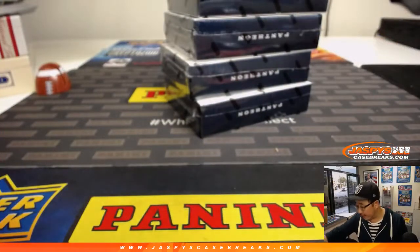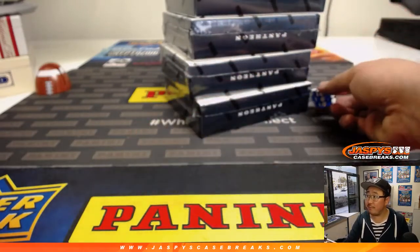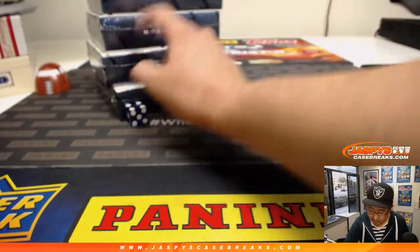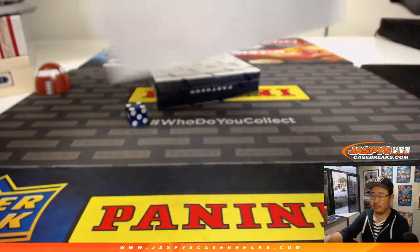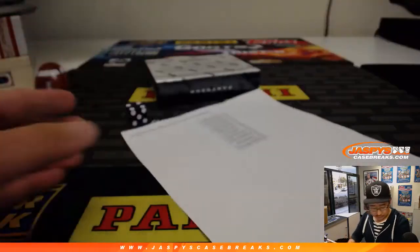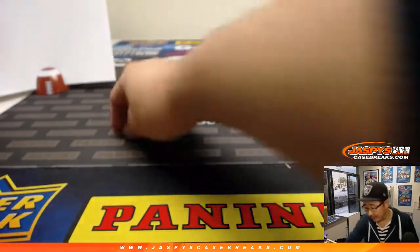We're going to roll the die to see which box we'll do. I like that one right there — one, two, three, four. If I roll a five or a six I'll just roll again. Four — bottom box. We'll save the others for next time. That'll help the shipping team — hopefully I have lots of things to ship you, Mike. Good luck everybody!